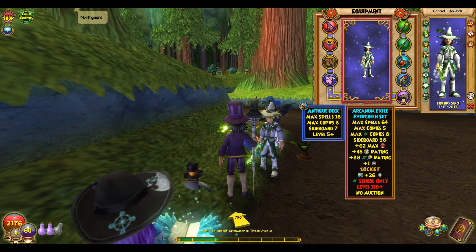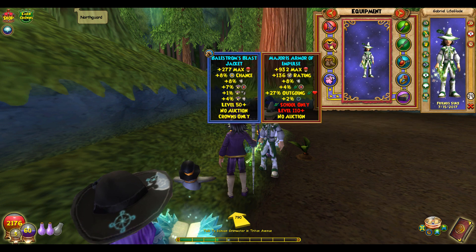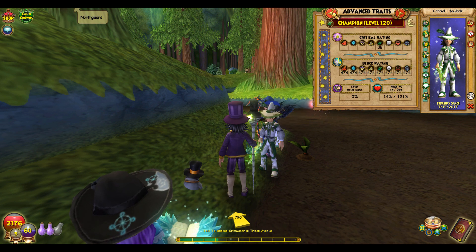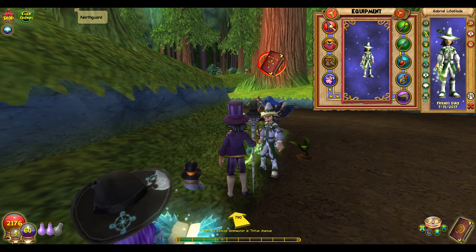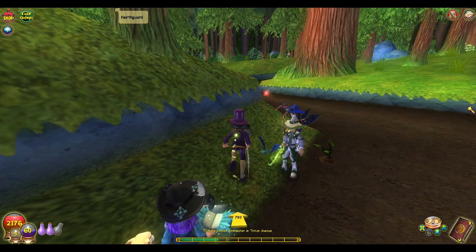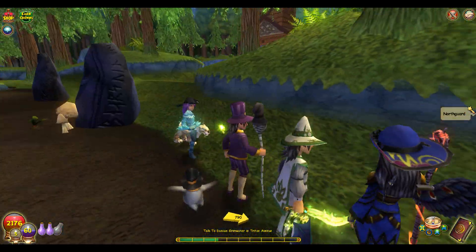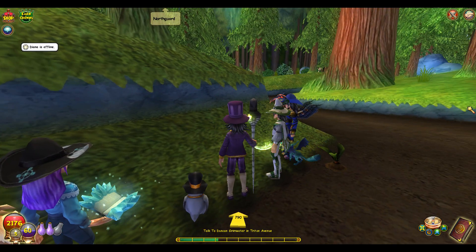He's also showing another robe that gives way more outgoing heal boost. It used to be 41% outgoing before they updated it — they nerfed the Rasputin robe. He would have had like 140 outgoing, but it's still really good and gives good block. His block is close to 70 with decent resist still. Thanks for watching, please like, subscribe, and comment. Make sure to subscribe to Gabriel's channel and my channel — we'll see you guys later!